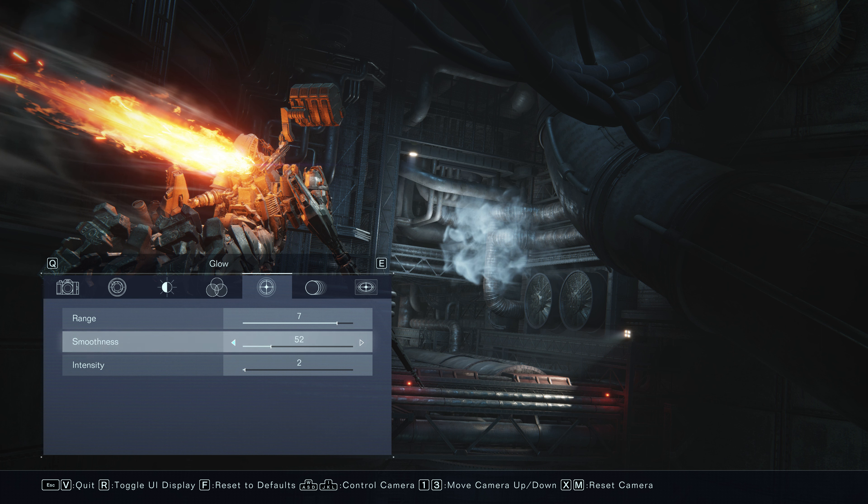As previously mentioned, Color Filter is the next tab. I haven't particularly used this section at all — I tend to just skip it.